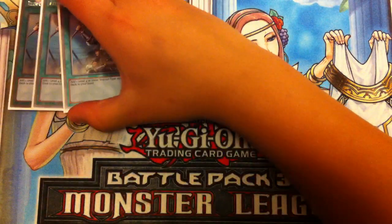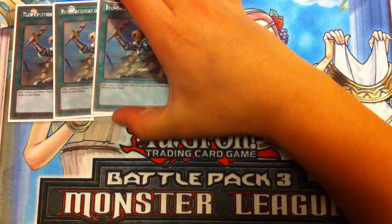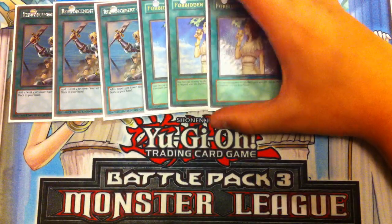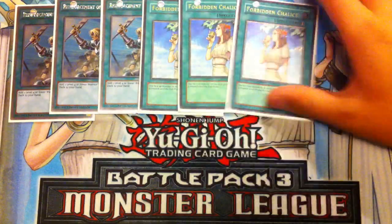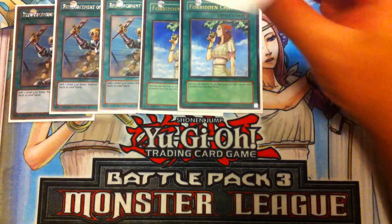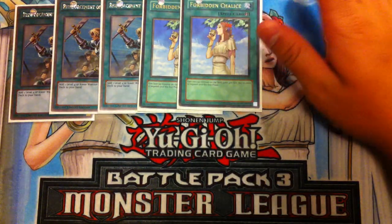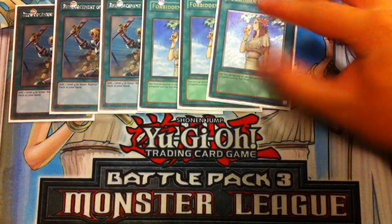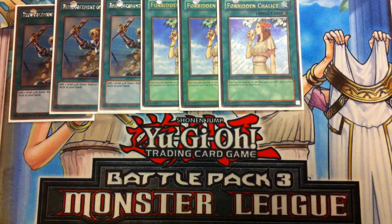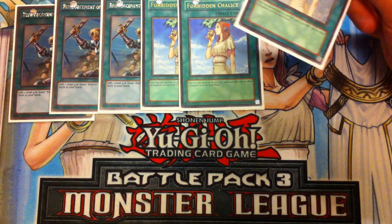For spell cards, you play triple Reinforcement of the Army. You want to see your Casters as much as possible, so ROTA is very important in this deck. Next, you play triple Forbidden Chalice. This card is absolutely amazing — it helps you get rid of face-up monsters by negating their effects. And it also makes your Evilswarm Ophion 2950 ATK. That's what I really like about Chalice — it bumps up your own monster's attack.